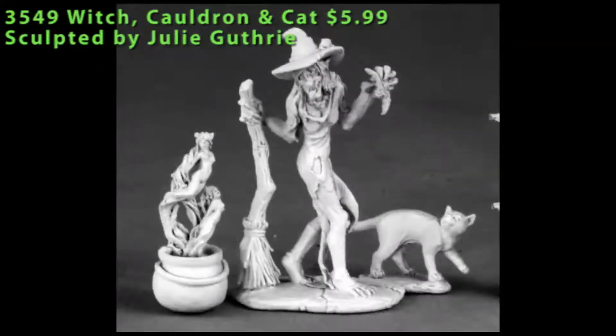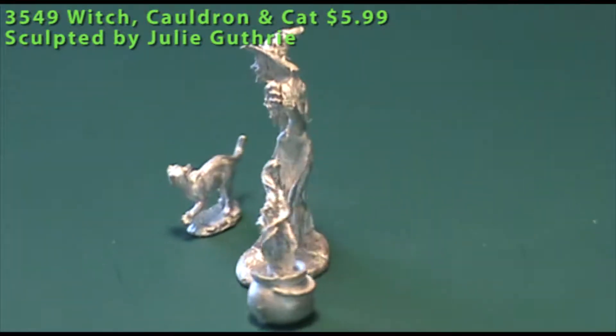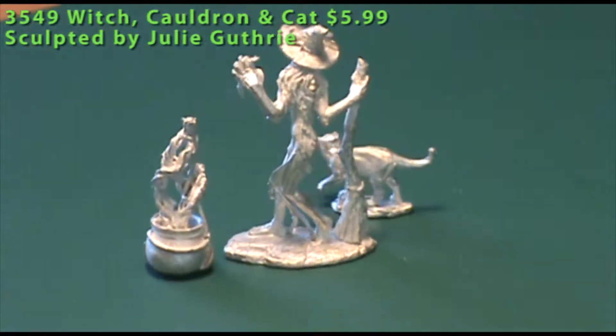We'll go ahead and round out this episode with my favorite of this batch. This is from the Dark Heaven Legends line — it's a witch, and you actually get three figures in this blister: a witch, a cauldron, and a cat, her familiar. The witch is carrying a broom in her right hand, and in her left hand she's got a bat that she's about to toss into the cauldron.